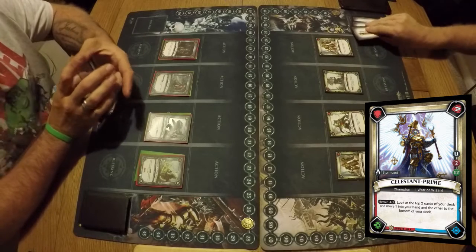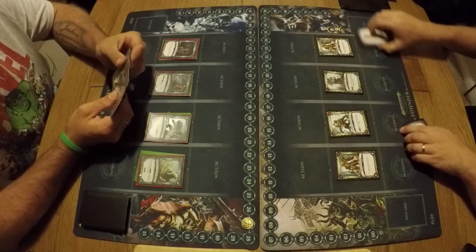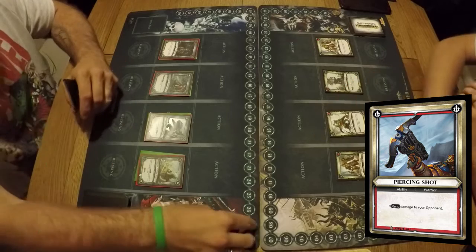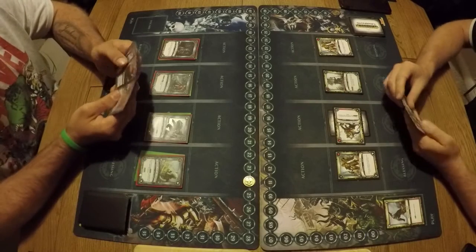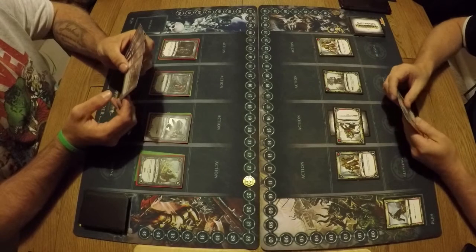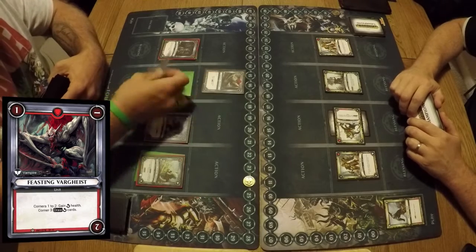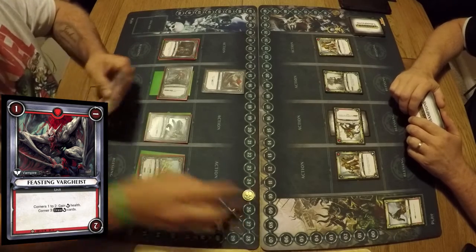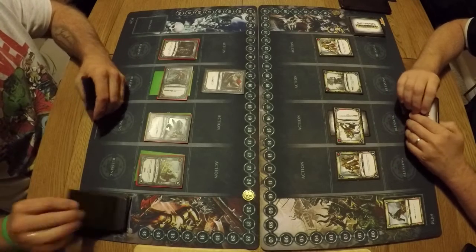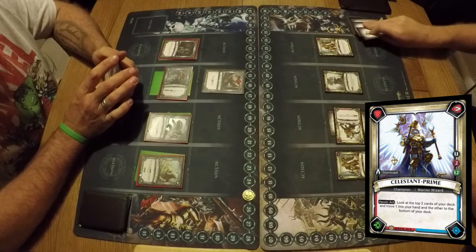Heroic act straight away - grab a card, ditch a card. Piercing Shot hitting Vandus's first quest. That's my two actions, it goes over to Mike. Feast in Vargaist - the first two corners he's going to gain health, and on the third corner he'll gain two cards. Then he draws as his second action.